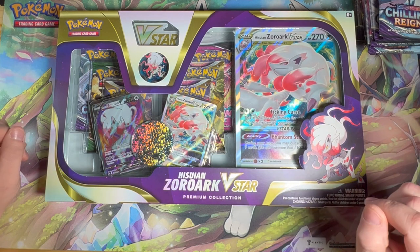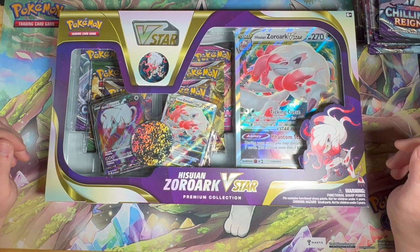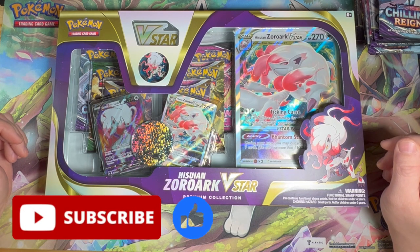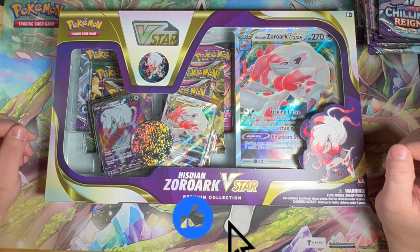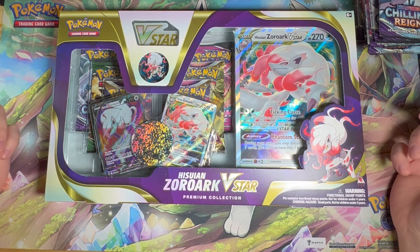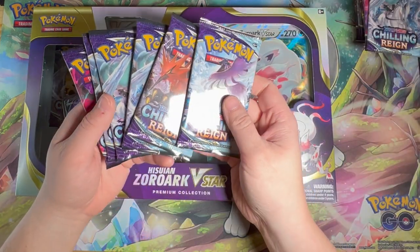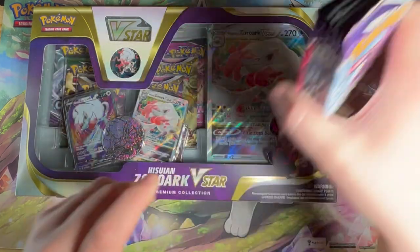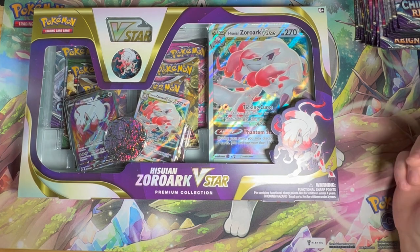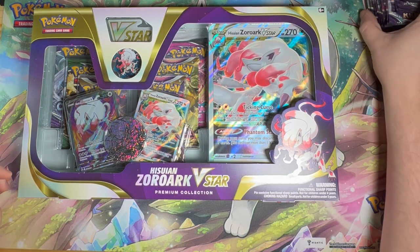Welcome back to another video in the squad room. Today we're going to be doing something a little different. We're going to be opening kind of just what's left in the closet. I got this Zoroark V-Star box that I've had for a little bit and I've been waiting to make a video on it. So we're going to open that and then I have some Chilling Reign packs for chasing the chase card. It's kind of like a spring cleaning type of video.